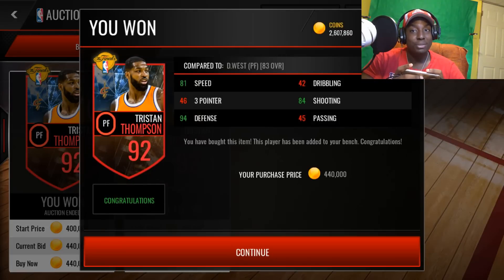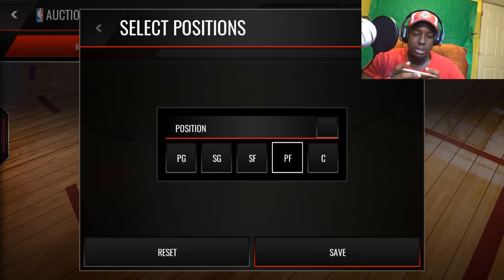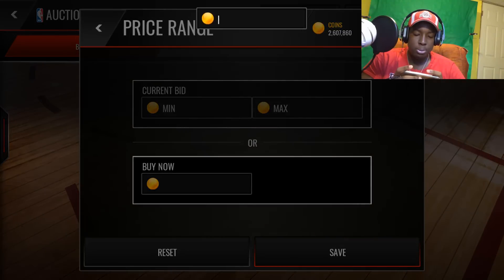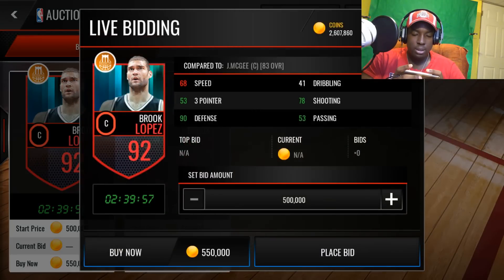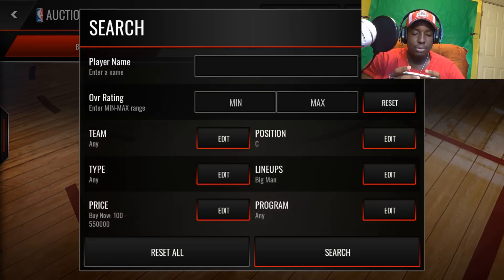Now for the center spot, we're going to pick up this 92 overall Brooke Lopez also, for like 550 I believe. Look at that - now his big man lineup is complete. So now we've got 2 mil left to work on that two-way lineup.